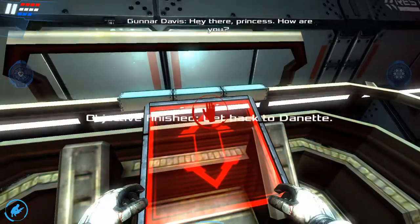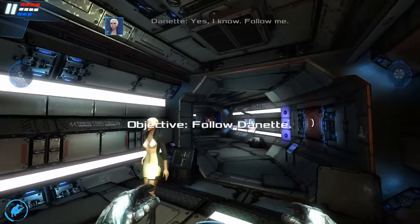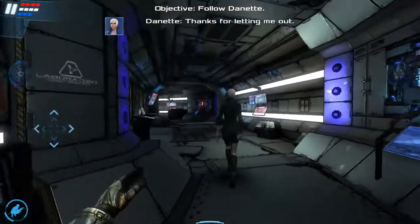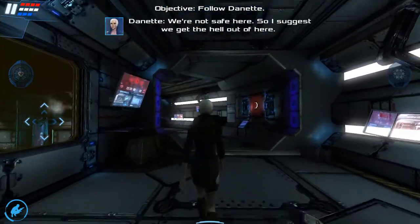Hey there, princess — how are you? Name's Danette. I'm Gunner Davis. Yes, I know — follow me. How about thanking me for setting you free, princess? Thanks for letting me out. No kiss? We're not safe here, so I suggest we get the hell out of here.